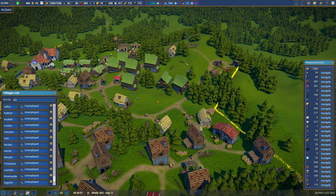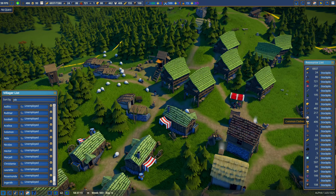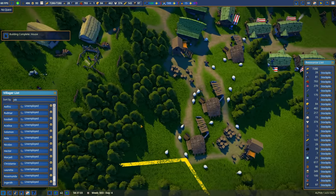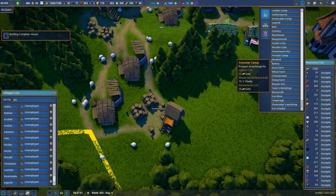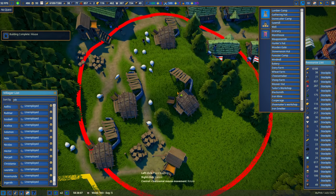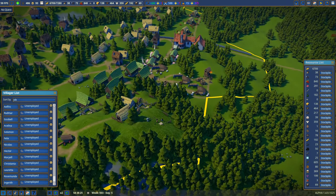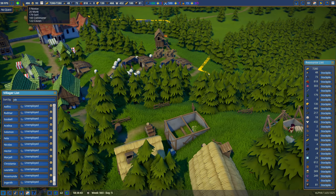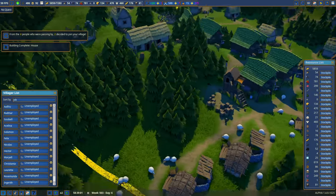I do a quick save — I'll be saving more often after the crash. Wool is low: we have 400 shirts and textiles are being cut down, but wool is only at 15. I decide to build another sheep farm up on the hill — we'll take out a few trees but one more should do it. I also note that granary workers have advanced to commoner or citizen status, making them inefficient.